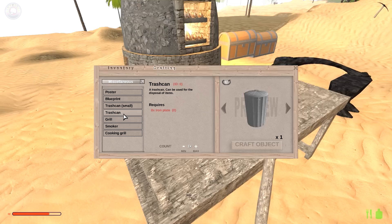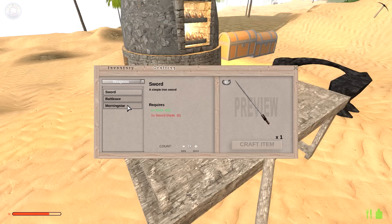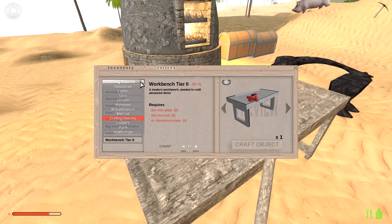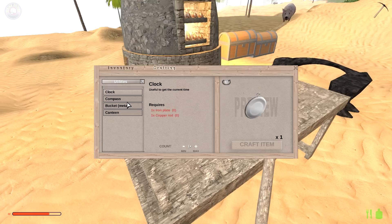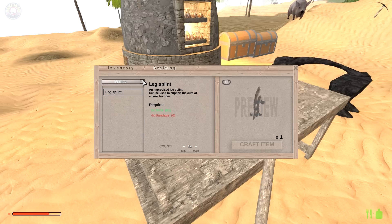Looking through the crafting menu — miscellaneous, poster, blueprint, grill, smoker, cooking grill. Weapons are still the same — morning star sliders and stuff. And the loom, which I think we'll need for cloth. Ladder, scaffolding — what about doors? Where is that? One thing I do find a lot harder to find. There are legs in there too, in case we go to trip we'll be able to make those.